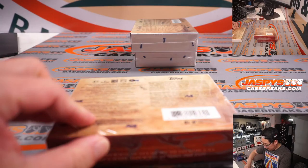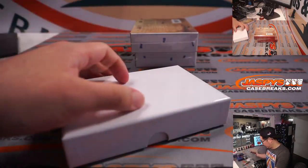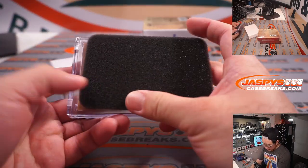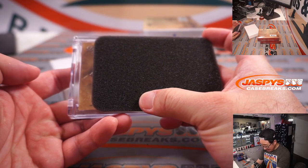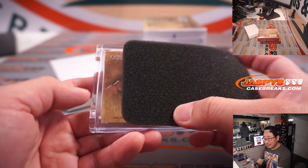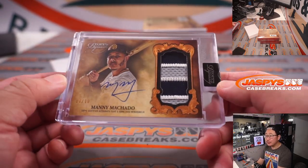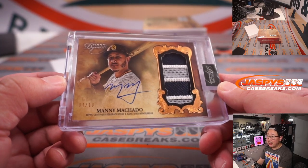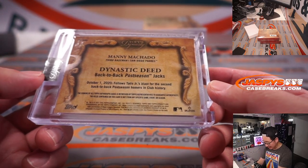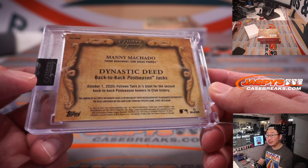Third hit. We have a 7 out of 10 — Manny Machado. Three-color patch and an autograph. His Dynastic Deed: back-to-back postseason jacks. October 1, 2020 — a blast for second back-to-back postseason homers in club history.